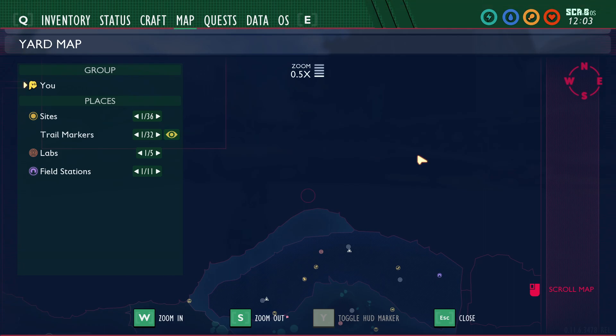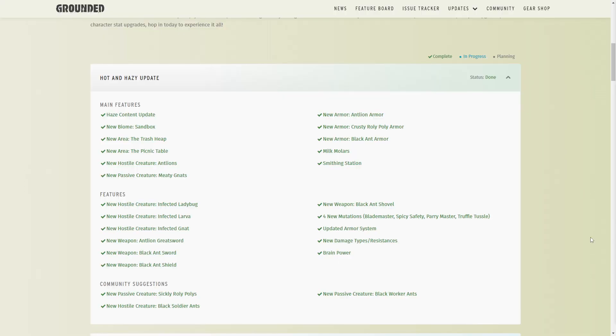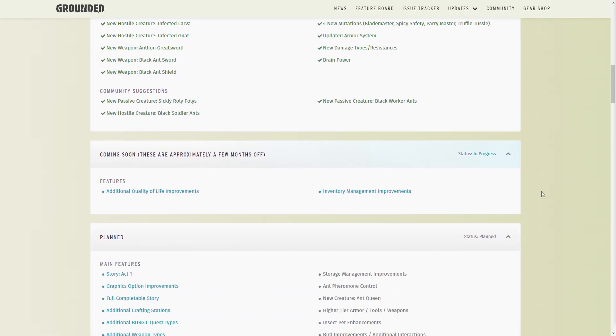Now let's take a look at the features board on the Grounded website to see what's being planned right now, what's in the works, and what's to come. I'm on the Grounded Obsidian website and this is the features board. It's broken into a couple of sections. The top section covers the most recent Hot and Hazy update. Anything in green is already added to the game, blue means it's in progress, and gray means it's in planning. We can skip over the Hot and Hazy update because we all know what was added in that.